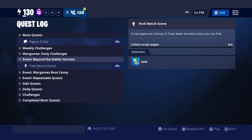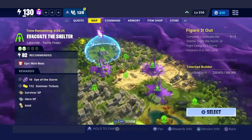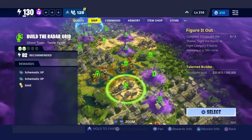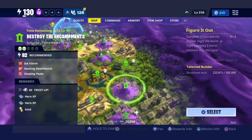This quest right here is called Park Bench Scene — it says collect script pages. Any zone you go to, that's what it's gonna be, because it doesn't say what zone to go to. I always try to find the easiest missions, so I'm gonna go to this Destroy the Encampment right here. Any mission, any power level, any zone — just go to that mission.